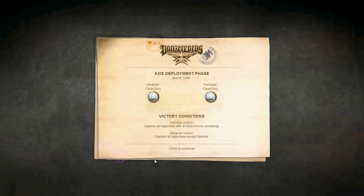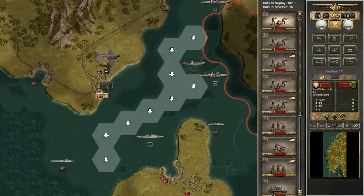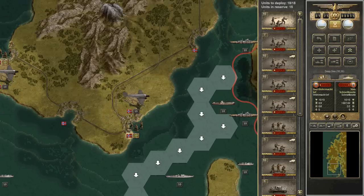It's April 9th, 1940. I already skipped through the briefing. I have to capture all my objectives with 9 turns remaining for a decisive victory; a marginal victory would be all the objectives except Namsos. This one's going to be a little bit different because it's going to include some naval units, which is going to be somewhat unique. But here we go, here we are in Norway.